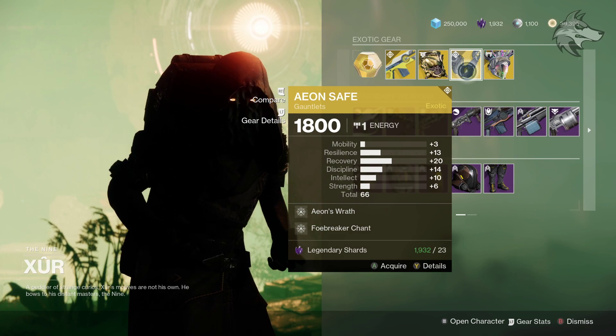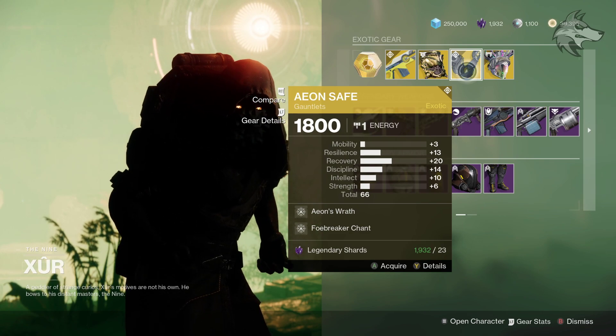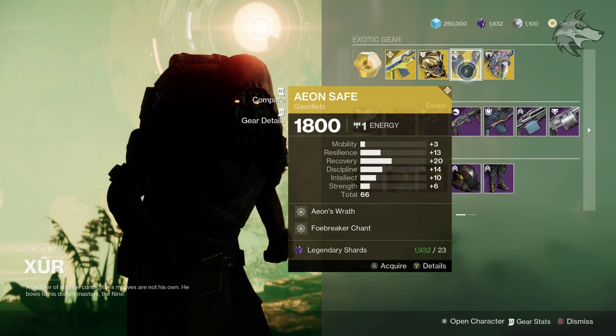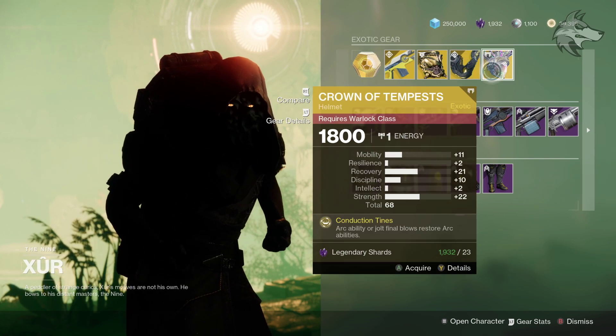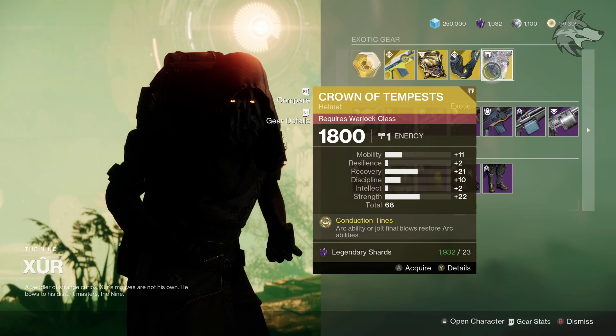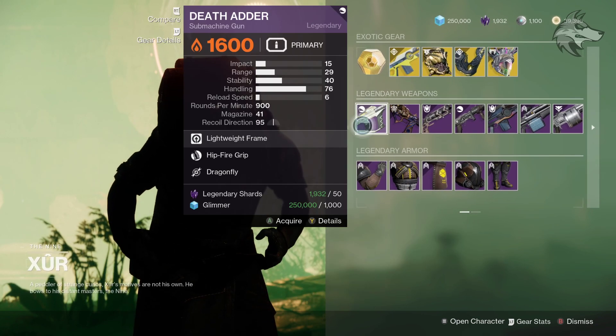Then we've got the Aeon Safe for Titans, total of 66, leaning towards resilience, recovery, and discipline. And then we've got the Crown of Tempests, which has a total stat roll of 68, mainly with recovery and strength. Give us your thoughts on the exotic stuff.